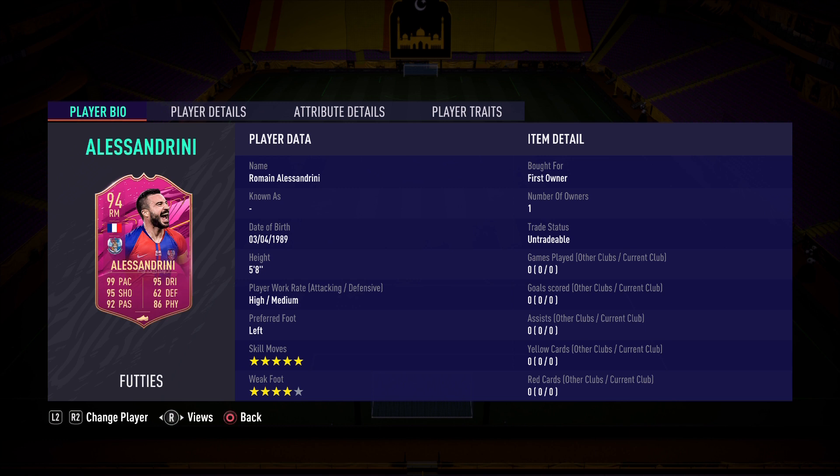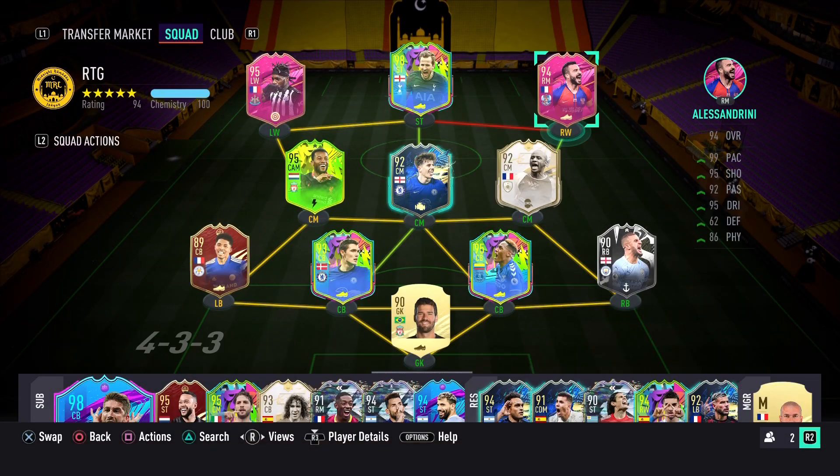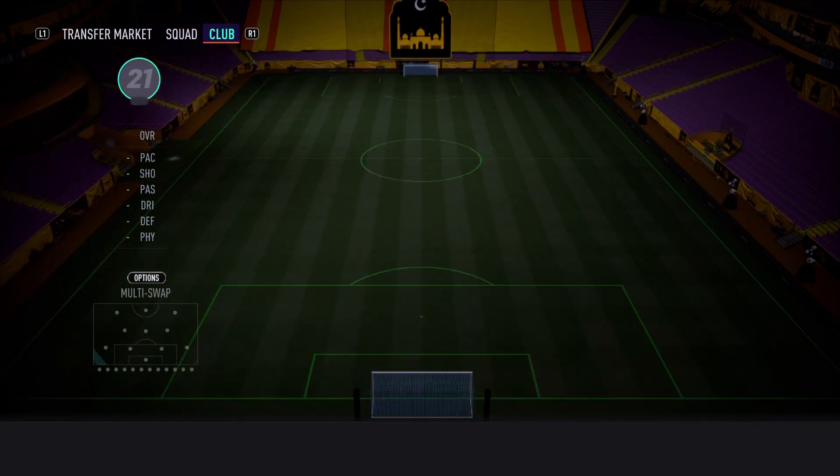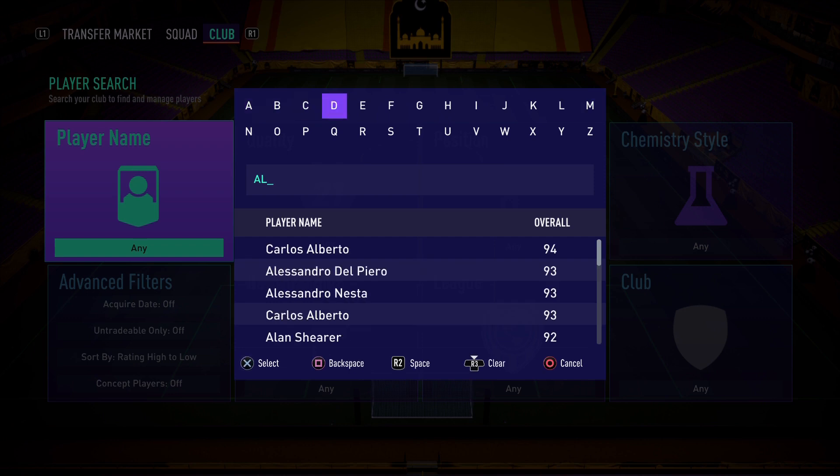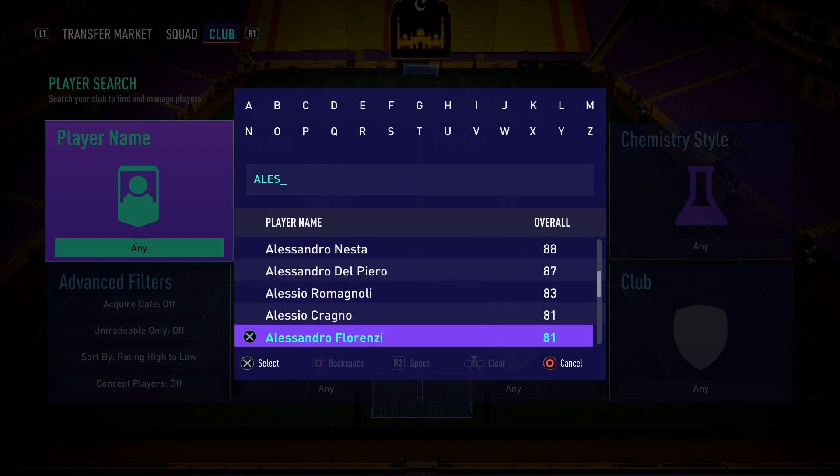Alessandrini — the French broken card from a couple of years ago — is definitely one of the most broken cards to ever grace FIFA Ultimate Team. He gets an incredible card, and honestly the most important upgrade from his Team of the Season is the five-star skill moves. I believe his TOTS card has a four-star weak foot, let me check that out.